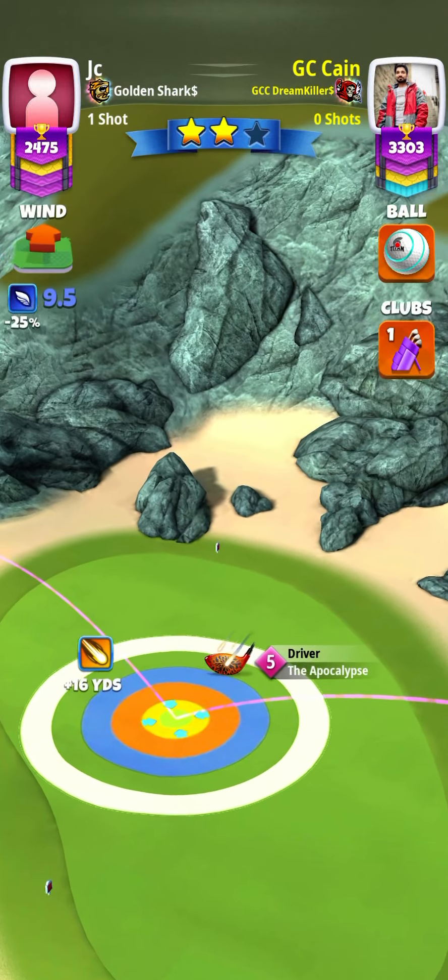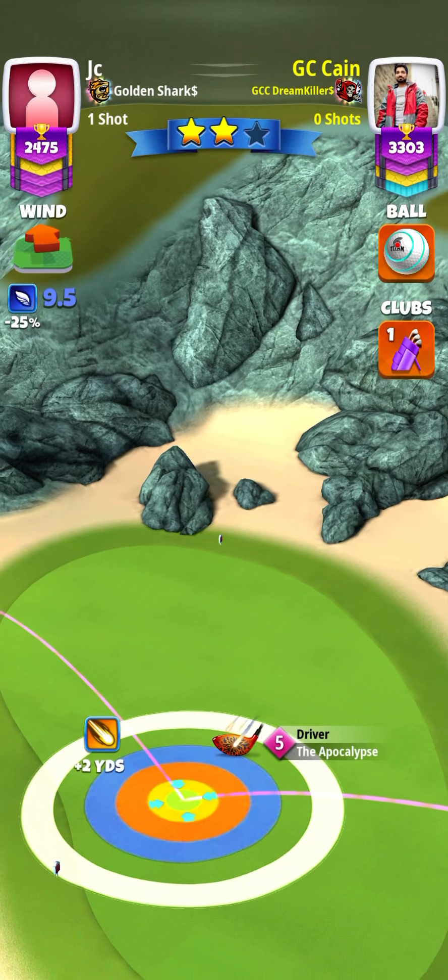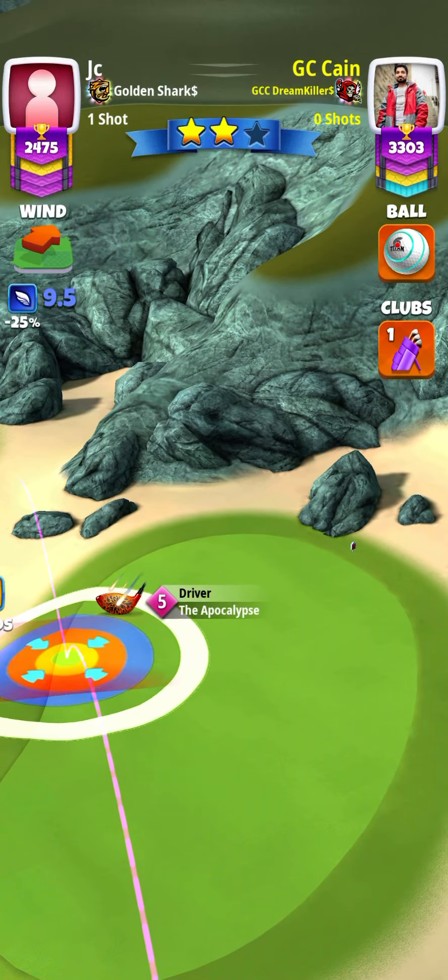If you're playing with Apocalypse level 5, I recommend going with 2.5 bars of offspin. If you're playing with Apocalypse 4, go with 3 bars of offspin. Use 2.5 topspin and 2 leftspin.